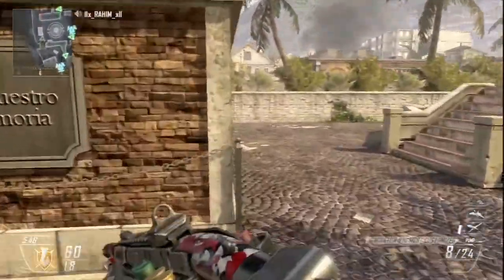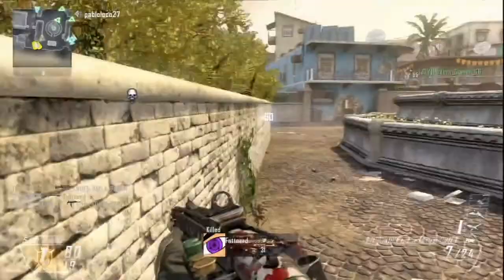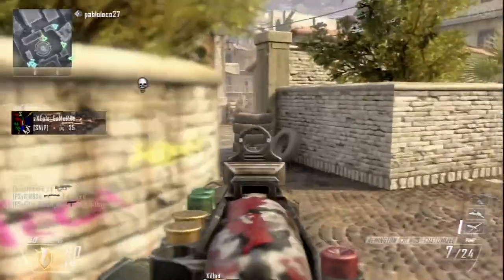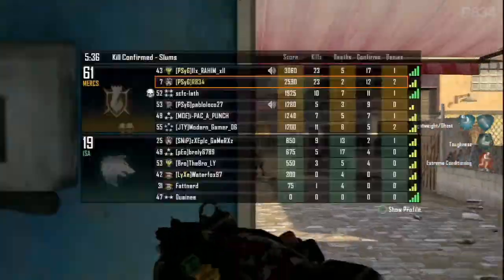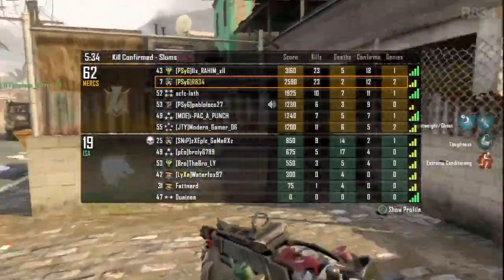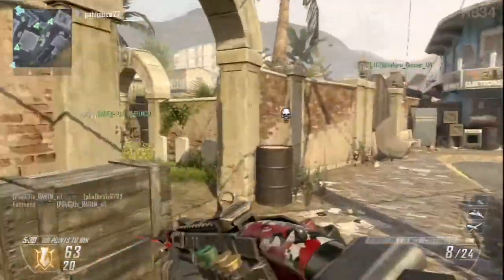Will the Peacekeeper have diamond? I would imagine that if you have diamond on the vanilla weapons and you reach gold on the Peacekeeper, you will get diamond on it as well — that's what makes sense to me. Obviously that's not official, but I really can't see them preventing you from getting diamond on the other SMGs just because of this DLC weapon.